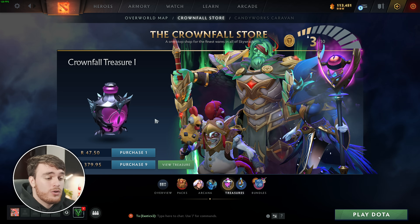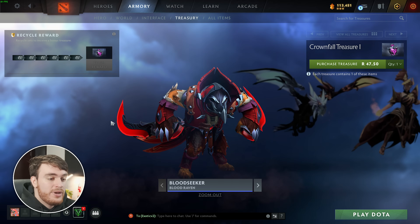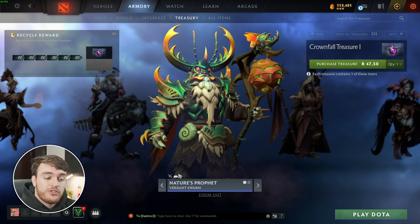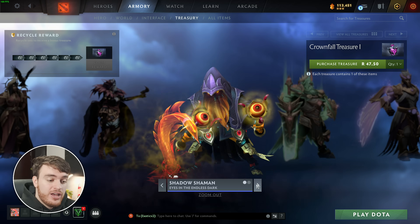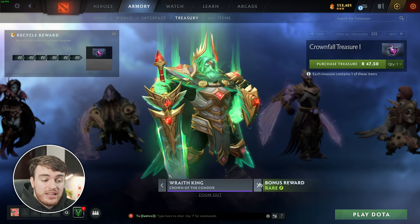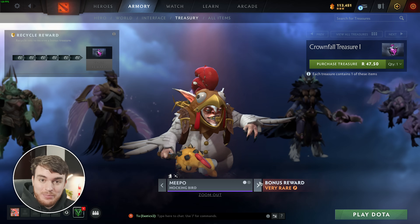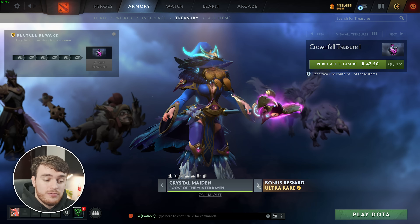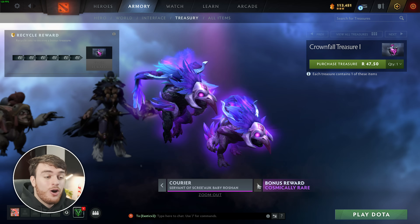Let's have a look at the different awards for the Treasure Pack 1. If we view Treasure and head all the way across to the first one, we have a normal Bloodseeker skin, Jakira, Lena, Disruptor, Nature's Prophet — which comes with a model, which is the Triance over here — Legion Commander, Queen of Pain, Shadow Shaman, and now we get onto the rare ones. For the rare one, we have a Wraith King and a Silencer over here. Beyond this, we have very rare, a Chicken Meepo — this is actually super cool — and for this, we get a Taunt, which is also pretty good as well. For the Ultra Rare, we have a Crystal Maiden over here. And finally, a Cosmically Rare Courier. This is also super cool.